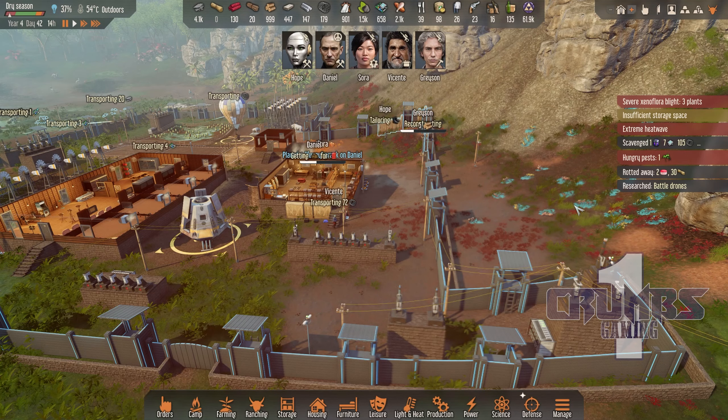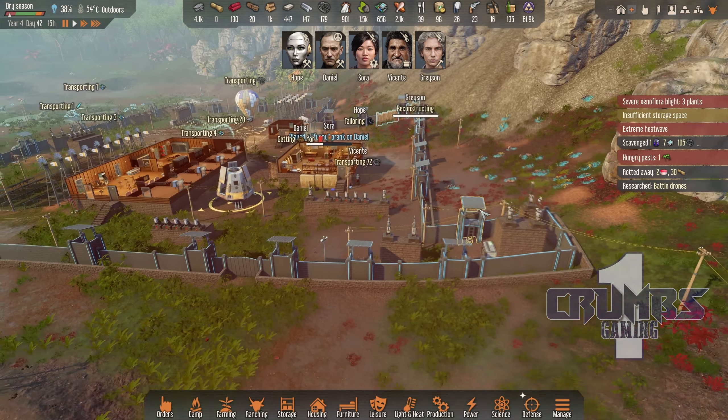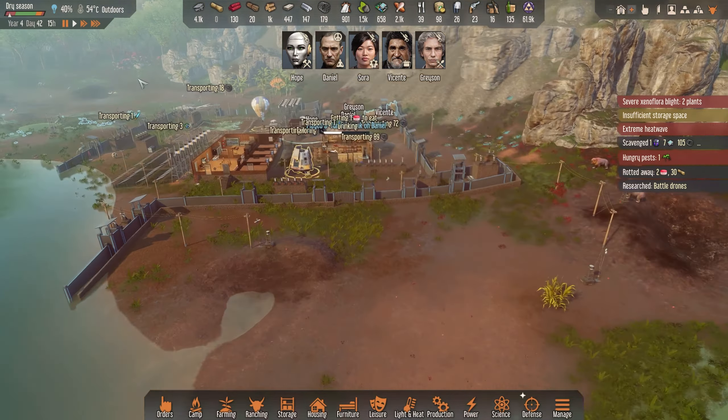We are playing the scenario called Robots and Guardians. We did some changes in the last couple of episodes where we moved this wall a bit, making the area a little bit smaller because I think it will be easier to defend.